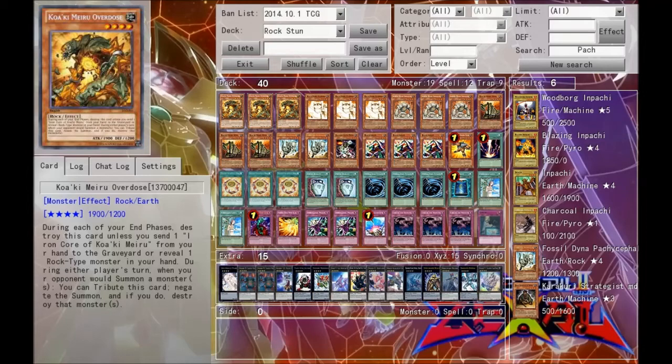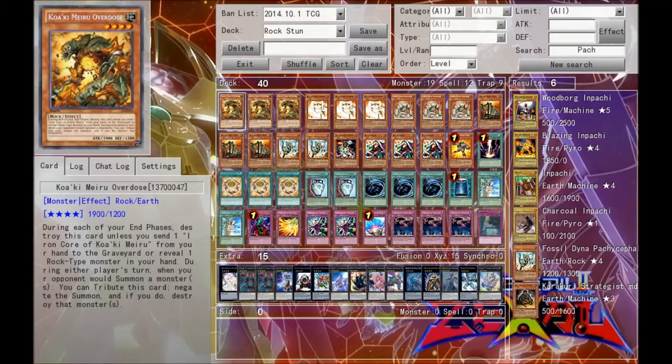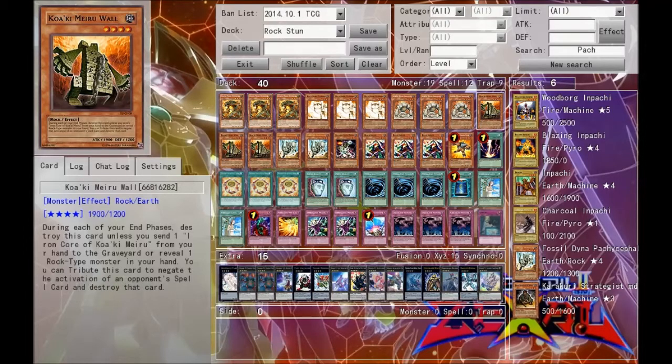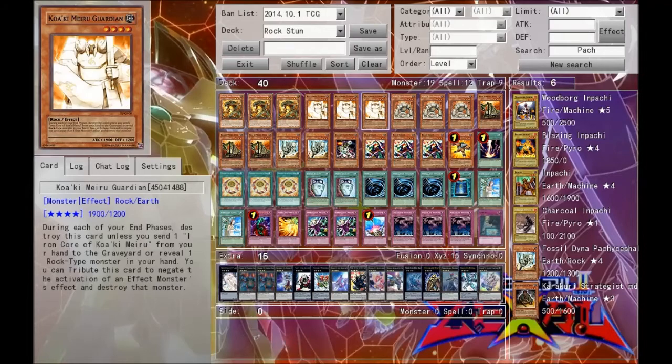Hey there guys, it's Zolog here with the deck profile for the Rock Stun. This is a quite old deck actually that got new life breathed into it with the release of Koa'ki Meiru Overdose. What the deck does is essentially bring out these Koa'ki Meiru monsters — the Guardian, the Sandman, and Wall — to keep your opponent out of spells, traps, and monster effects. It has a little Shockmaster engine built into their monsters, which is really cool.